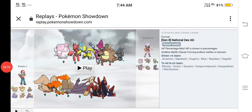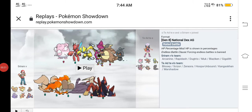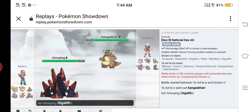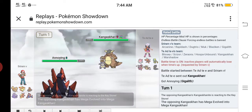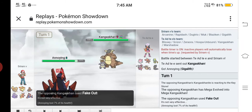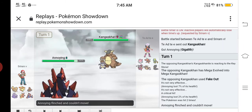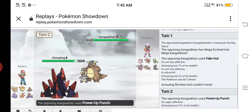Here we are in the battle. At the start of the battle my opponent sent out his Kangaskhan, I sent out my Gigalith. Knowing the Gigalith, he mega evolved his Kangaskhan and used Fake Out — and an unfortunate flinch, as Fake Out always flinches.